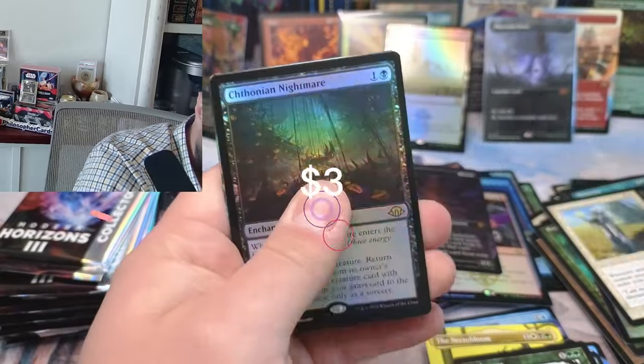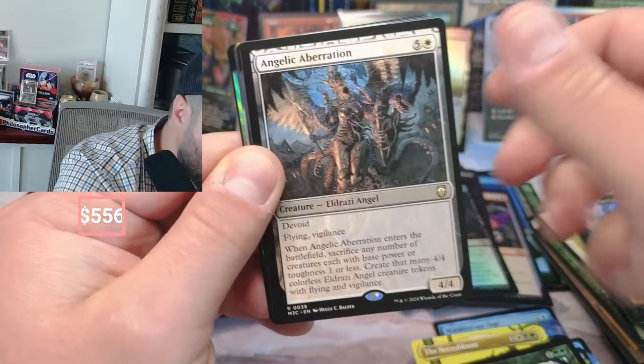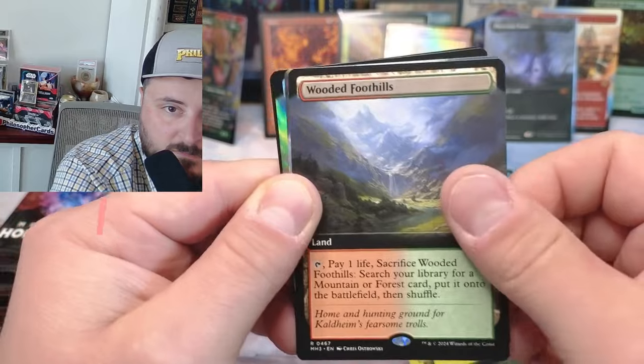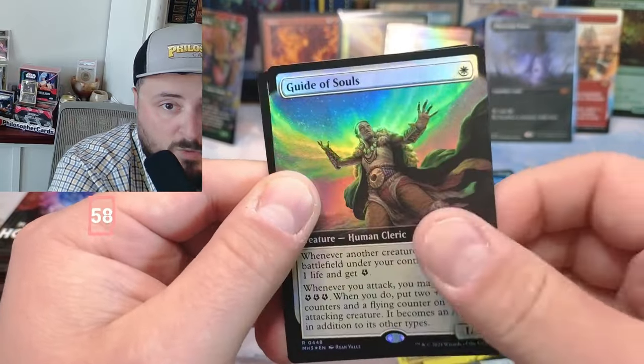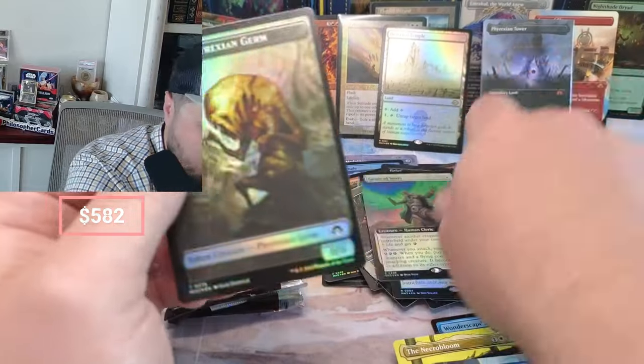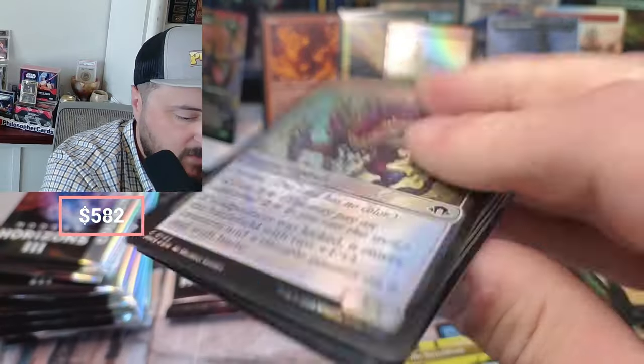Nightmare is wild! Aberration. Some Foothills — nice Storm Drake! And Guide of Souls — that's pretty awesome too, a good pack. I don't even know what Guide of Souls is at these days.